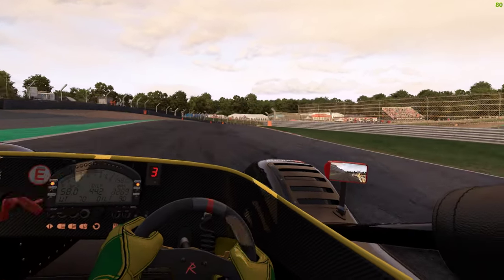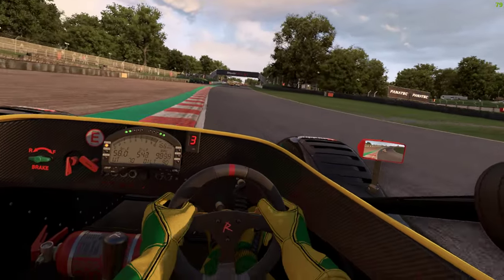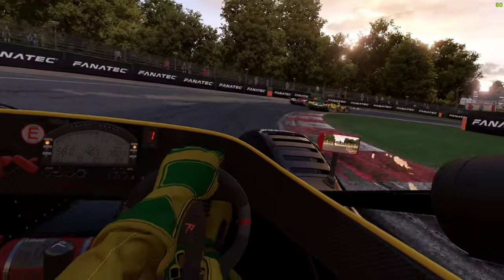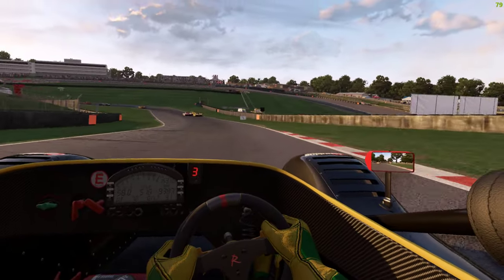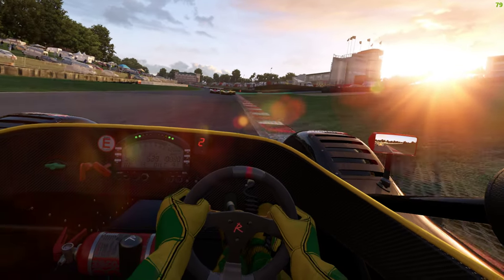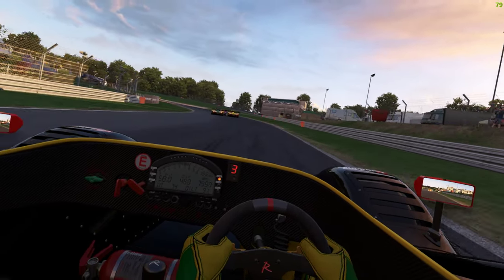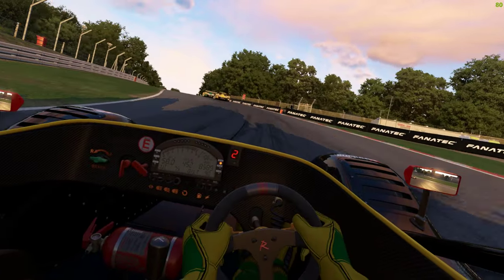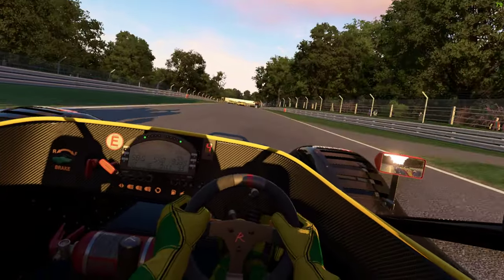Brake in for third. At the bridge, brake, down to first - probably get away with second here. Curve on the right, brake in, down to second, overrotate the car then control it. You'll notice that my steering angle is straight forward when I'm going around the corner. Down to second, nose twitches in and just control it. And back on my big long straight.